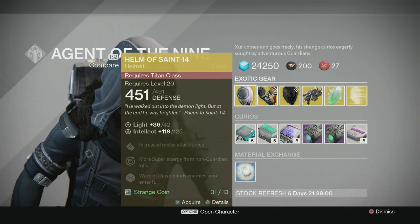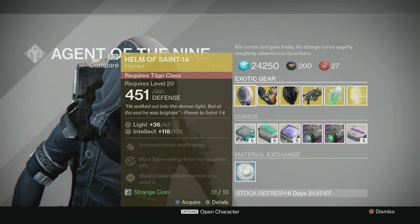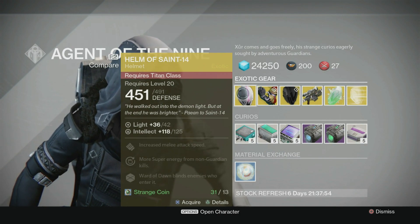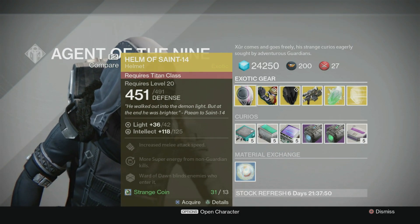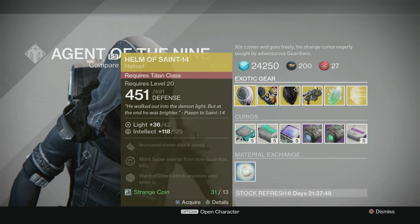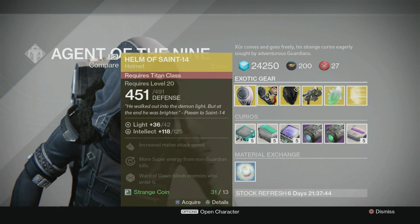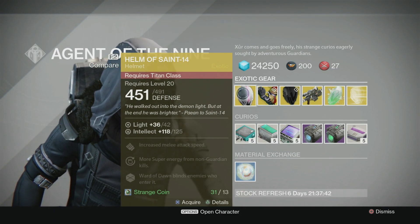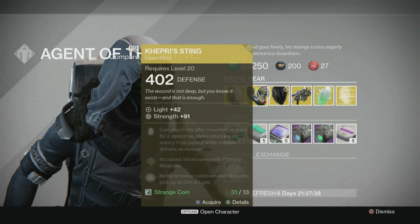Alright, Helm of Saint-14 — this is of course the famous Spartan helmet for the Titan. Increased melee attack speed, more super energy from non-Guardian kills, Ward of Dawn blinds enemies who enter it. So once you get this upgraded, you pop your bubble, you stand in your bubble, and anyone that comes into it gets blinded and you just punch them in the face. It's damn a lot of fun.